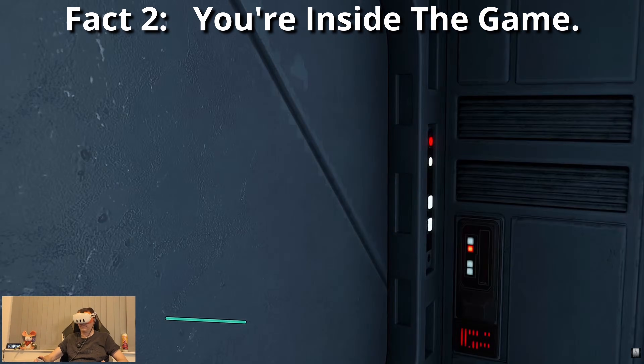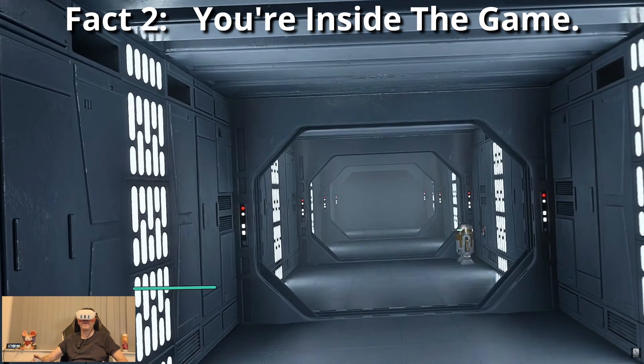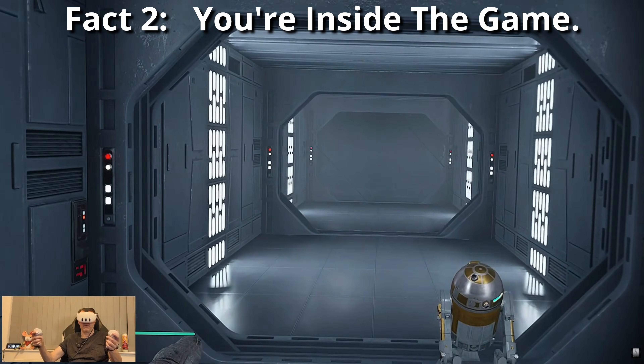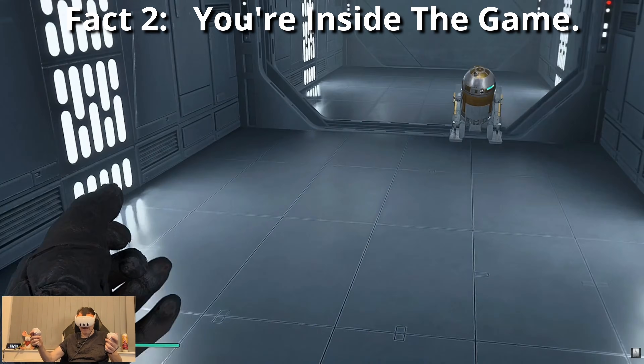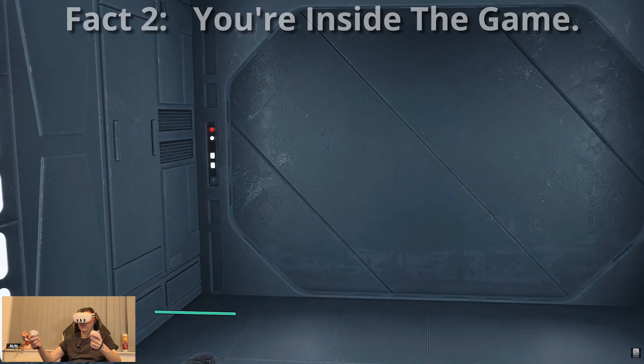Fact number two: you're inside the game. UVR is not a 3D screen floating in VR — it puts you inside the game's engine. Depth, scale and lighting behave as the developers intended. When it works well, it feels like the game was made to be explored in VR, even though it wasn't.